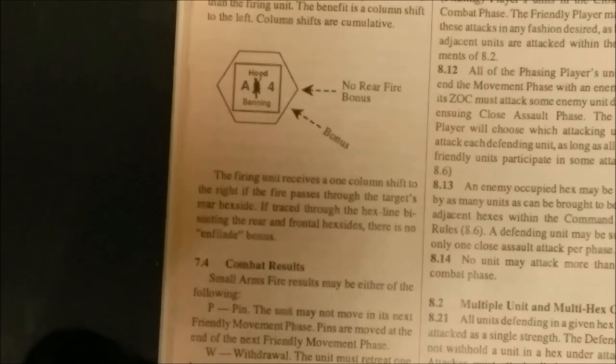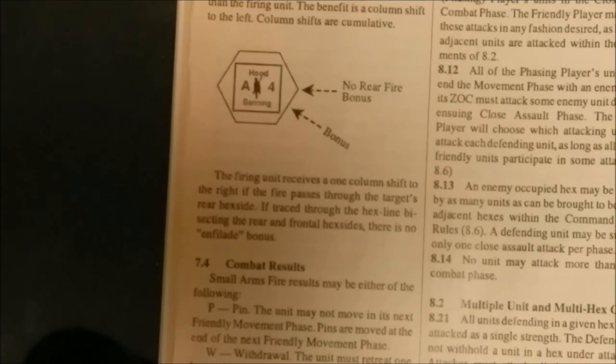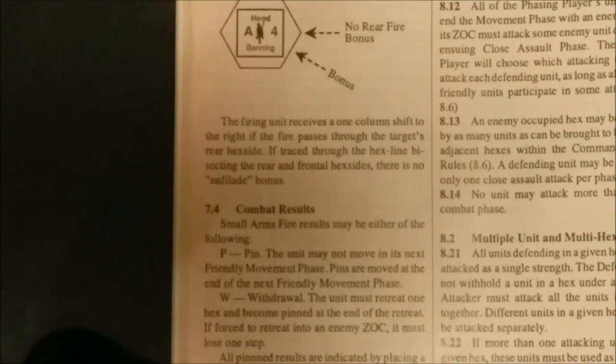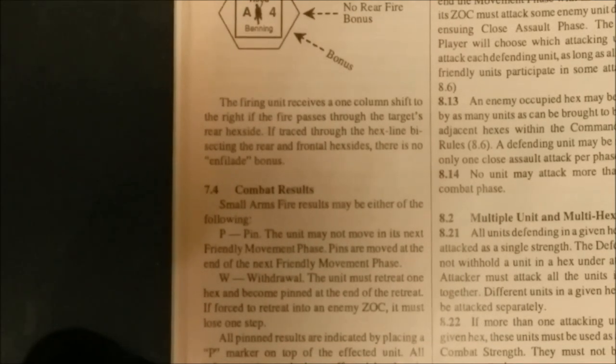There's a flanking bonus which explains when and where it applies. The results of fire combat are basically a pin or a withdrawal. Pinned units may not move in the next friendly movement phase, and the pin marker is removed at the end of the next friendly movement phase. A withdrawal result means the unit must retreat one hex and then become pinned.